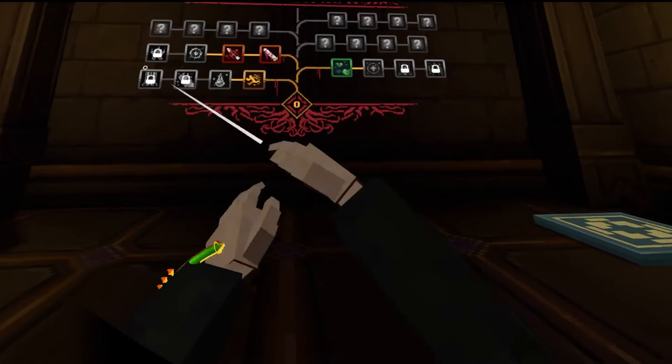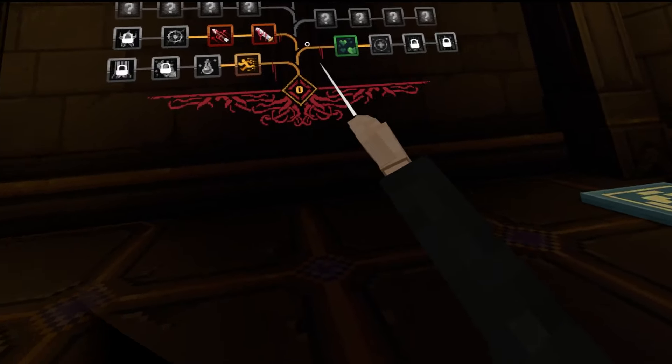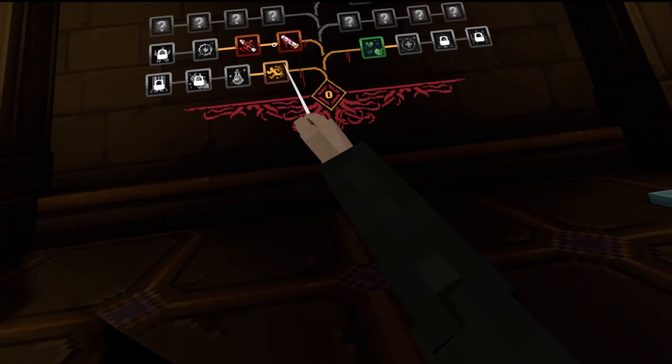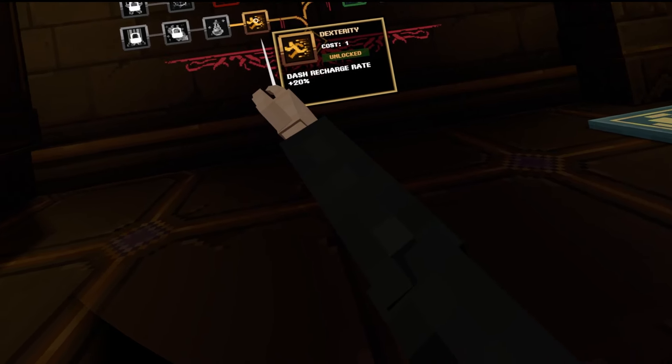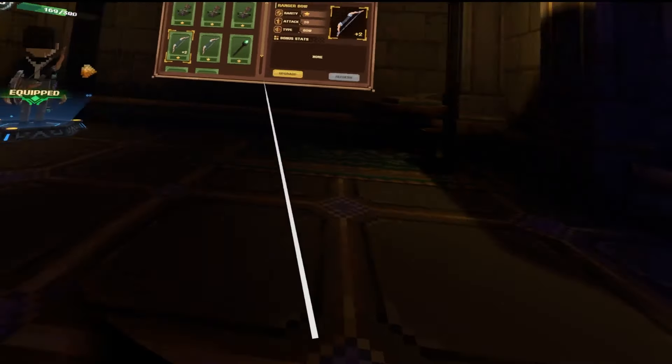Over here we have the tech tree, where you can spend points — I don't have any right now, but you can see I bought some of this stuff: increased ranged damage, increased melee damage, extra health, and quicker dash cooldown. And here's my dash right here — it feels very, very good to use in game.